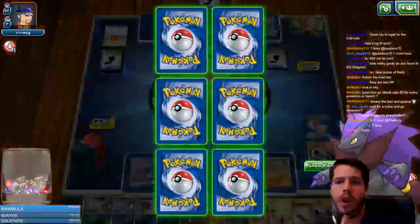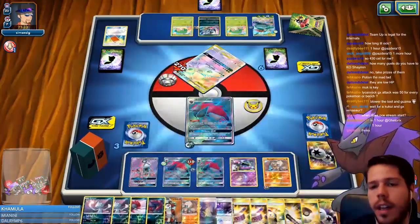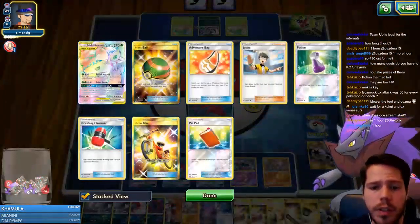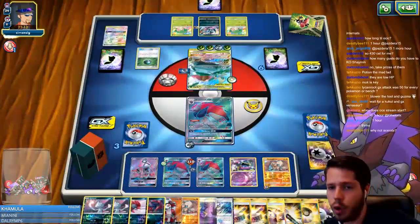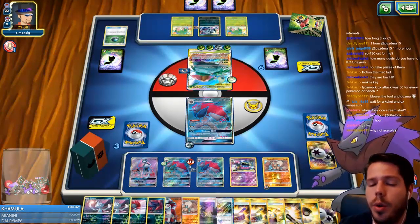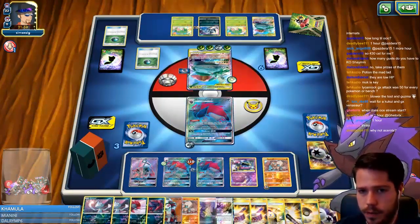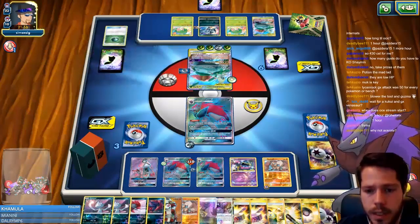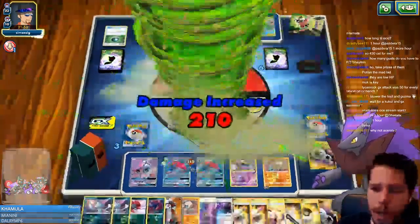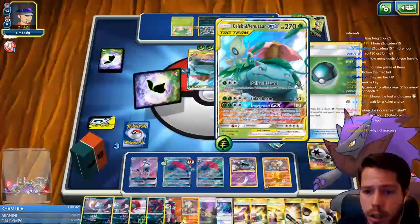If I attack he heals — so I want him to use the GX attack right here, because then he puts all of this back, which is not too useful, and he has no more healing. Why not Acerola? I want to save the Acerola for when it will help me with confusion. Just because I have the cards doesn't mean I should use them. I only have one Acerola so I have to be super conservative. He used the GX attack, so he can no longer heal — and he made the mistake of benching another Celebi and Venusaur GX.